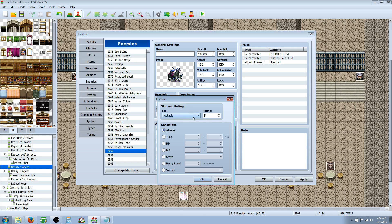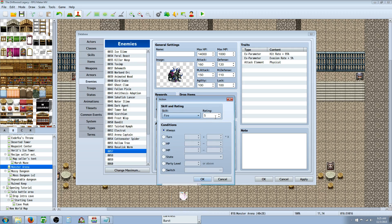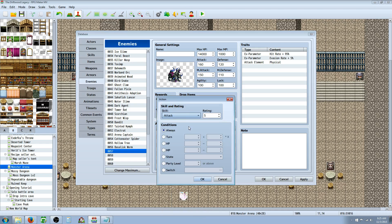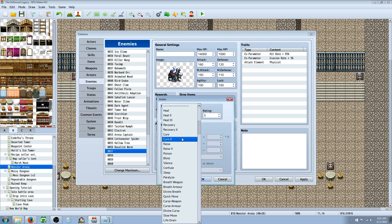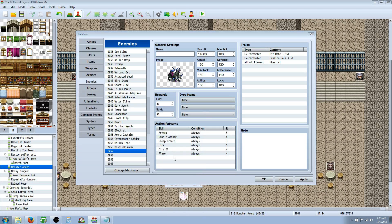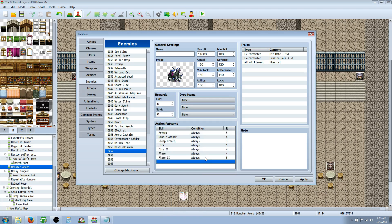He's got sleep breath, and now we want to give him some offensive magic. I usually like to stick to elements unless it's something with multiple elements. We'll give him fire elements: Fire at rating 5, Fire 2 at rating 4, Flame — the AOE version — at rating 4, and Flame 2 at rating 3. That seems pretty good.